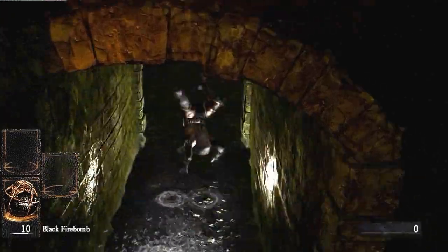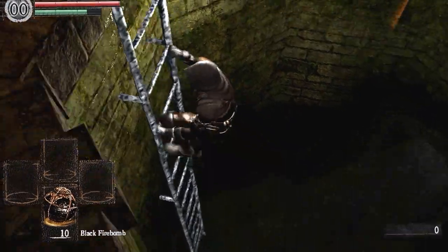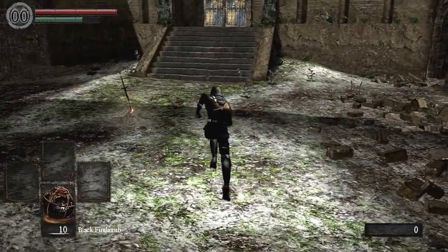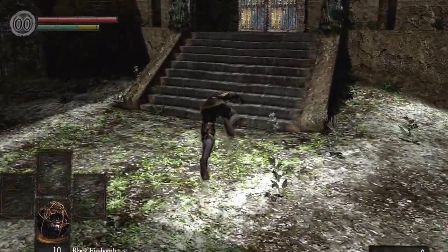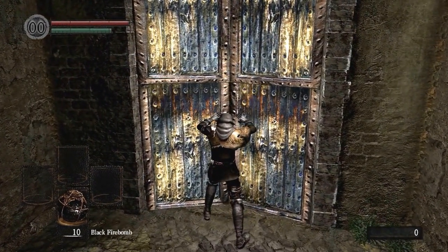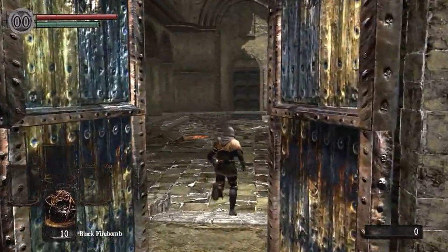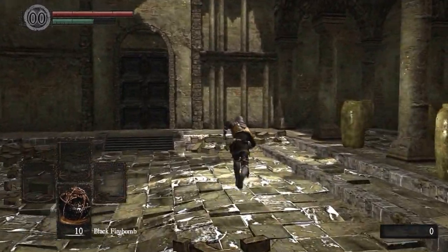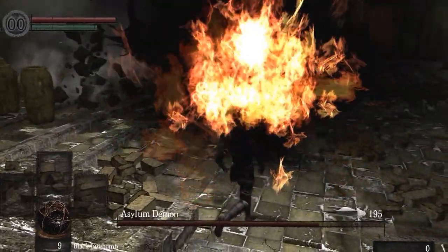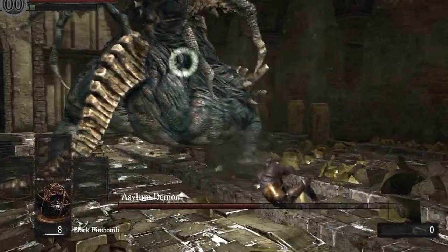The first thing I forgot to mention: when choosing your class, if you choose any class other than the thief — which is what I am — you will have to choose the Master Key as your starting gift item. I chose Black Fire Bombs as my gift so I can do this and get this item, because if you kill the Asylum Demon this way, you get a special item.